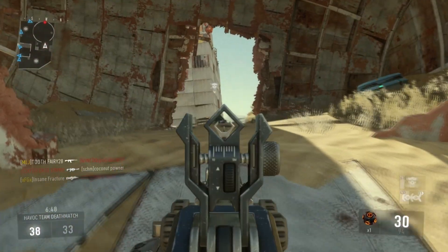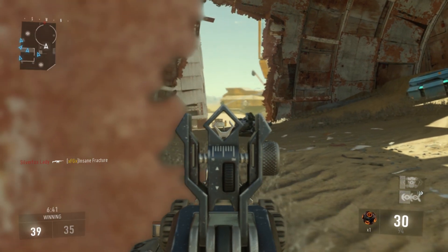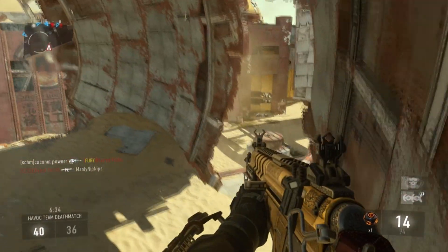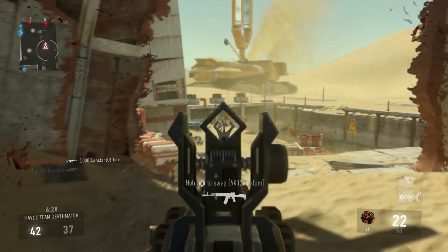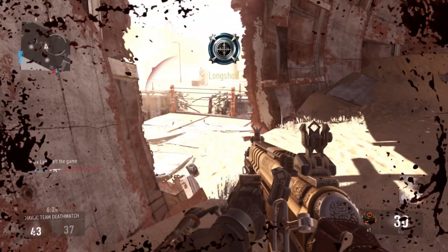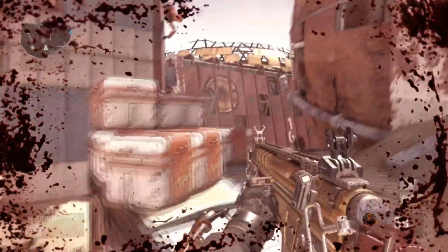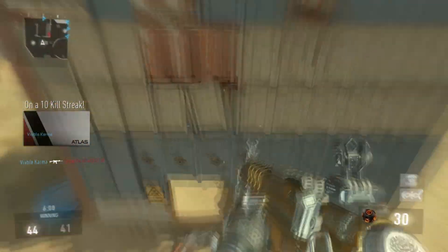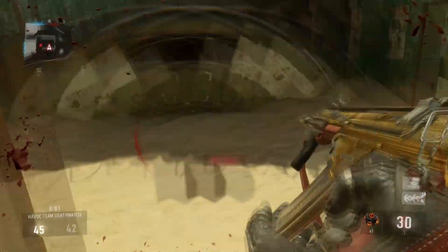We are getting appalling aim going on here. What's this about? Is that guy going to rush us? I don't want to rush into there, just in case there's more than one. Screw it. Oh god, there's another one at the window. We're putting him down. I'm so injured. They're back over this side again. Ten killstreak. Wow.